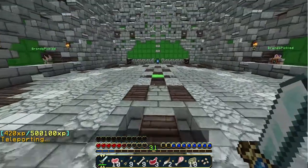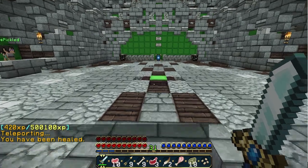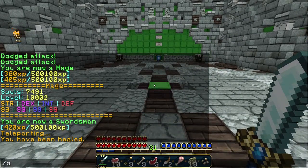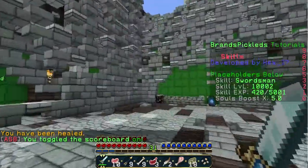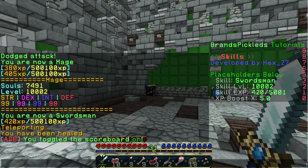The next thing I'm going to show you is the scoreboard. Let me heal and enable the scoreboard. You can see here I've got my skill, my skill level, the XP — it's longer but it's been cut off. You've got your HP, your mana, your boost — it tells you if there's a boost activated — your souls, your blood. It shows you so much. Let's go over to the Spigot page now.